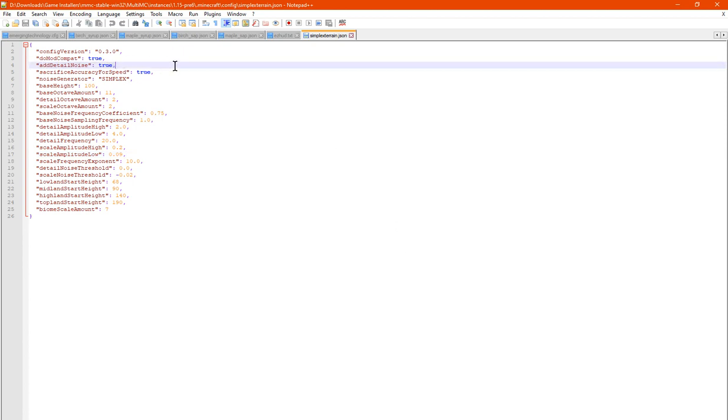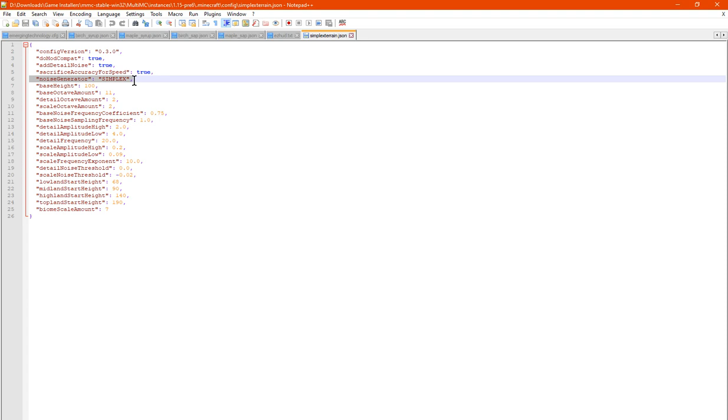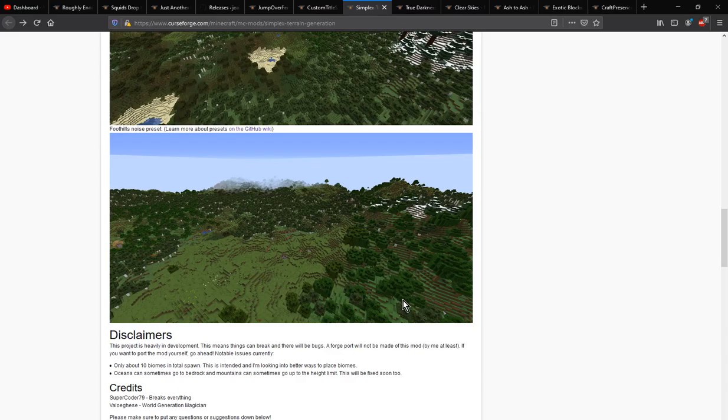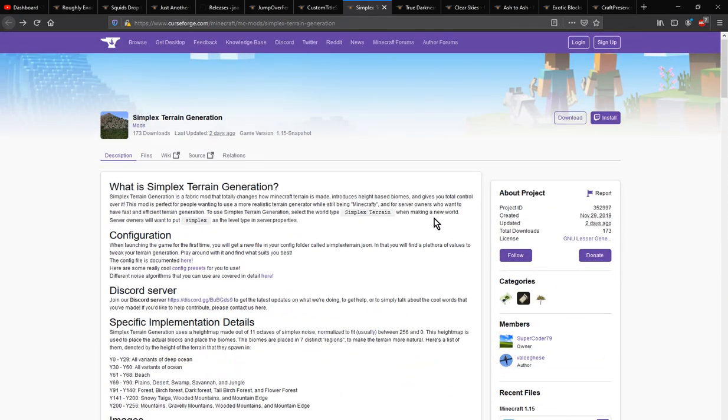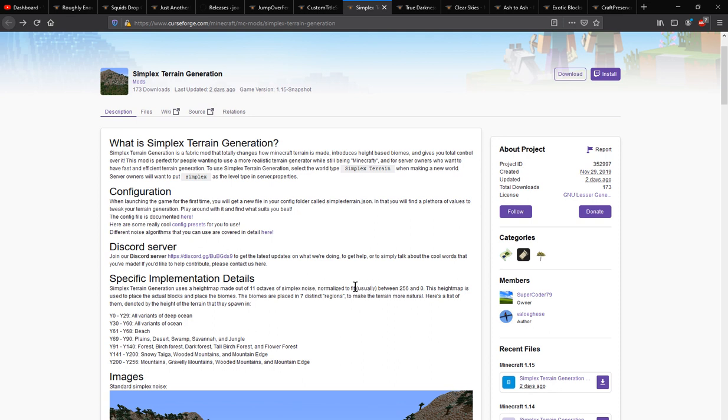You've got the ability to add detail noise or not, and the ability to sacrifice accuracy for speed — I'm assuming that relates to the rate at which it generates things or the accuracy of elevation noise. With the noise generator, I'm assuming you've got the option of Simplex or possibly even vanilla. There's the base height at 100 and the base octave count at 11, which is normalized to fit between 0 and 256 for the height map. You could probably have it less than 11 or more.